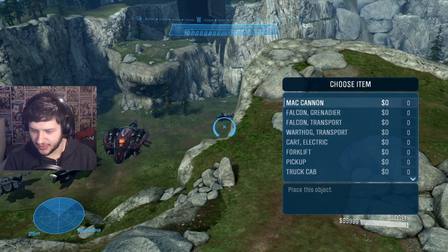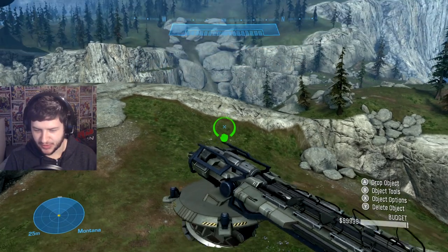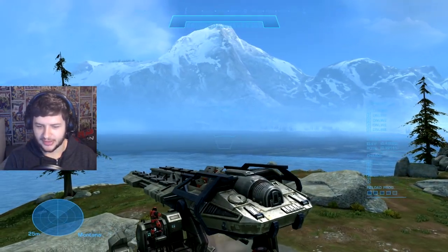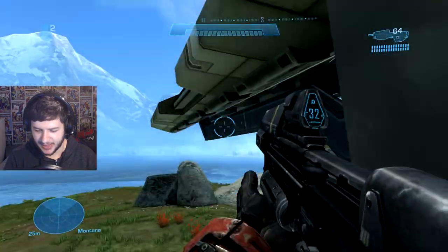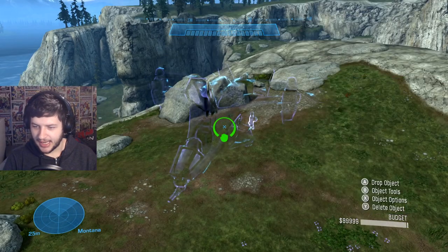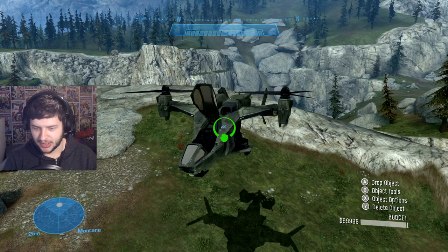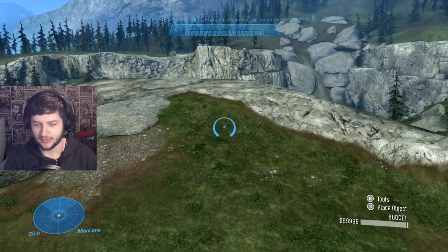Now for some miscellaneous vehicles. This is kind of like an anti-aircraft cannon — unfortunately it's a two-piece thing, it spawns with a base and the cannon itself. It's a charging-up weapon — wherever you aim it will charge and hit. It has a rotation angle but a really short spin range. Then we have the Falcon, which is in the normal game. The modded version lets you have the transport version which doesn't have any turrets, and then the Grenadier version with the grenade turret from the campaign.